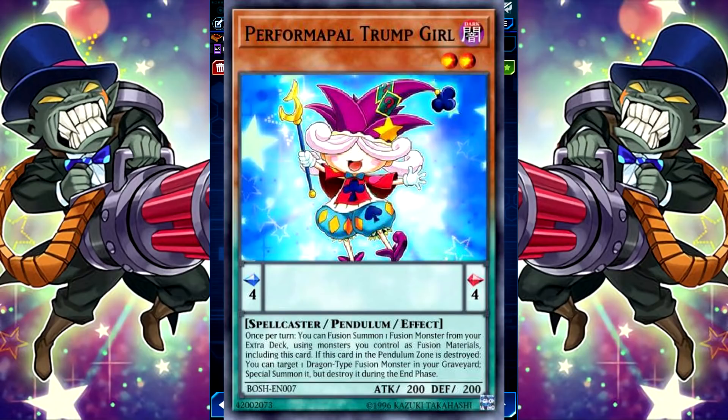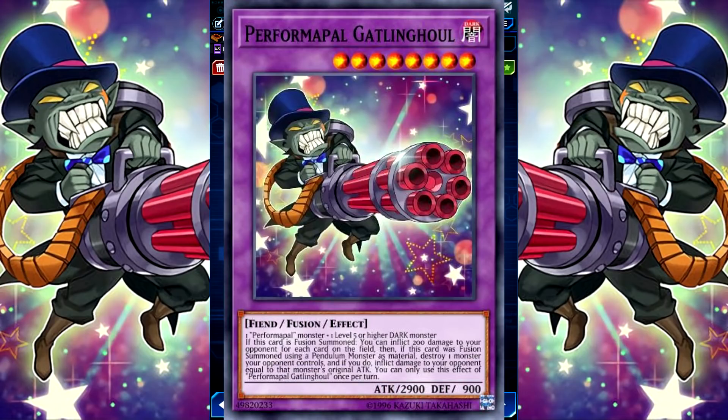This card is a spellcaster, so it can be summoned alongside your Dark Magician when activating Navigation. It's a pendulum monster but it doesn't have a pendulum effect, so you can ignore that. All you need to know is that once per turn, you can fusion summon one fusion monster from your extra deck using monsters you control as fusion material, including this card. So when summoned alongside Dark Magician, you can fusion summon into Gatling Ghoul. If this card is fusion summoned, you can inflict 100 damage to your opponent for each card on the field. Then if this card was fusion summoned using a pendulum monster as material — which it always will be — destroy one monster your opponent controls, and if you do, inflict damage to your opponent equal to half the monster's original attack.